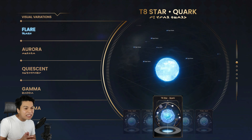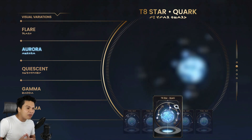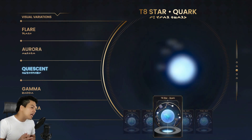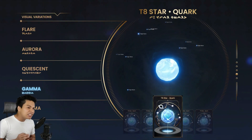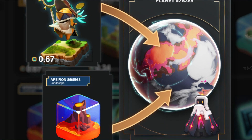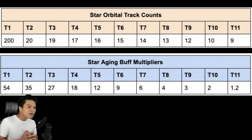Upon launch, you'll already have in-game perks for having a star. Each star has a number of orbital tracks. You can take one of your planets and park it in one of the empty tracks, and it will start to receive an aging boost from the star. Aging faster helps the planet unlock more relic slots, which can be used to insert relic NFTs into the planet, allowing you to power it up. Older planets can yield more power. The number of orbital tracks and aging buffs depend on the tier of the star — there are 11 star rarity tiers, and the higher the rarity, the more orbital tracks and the better the aging buffs.